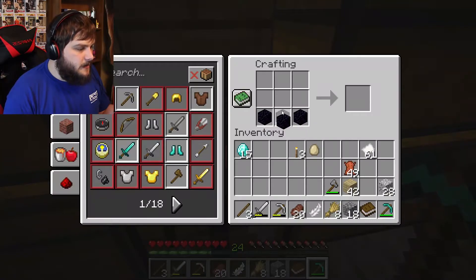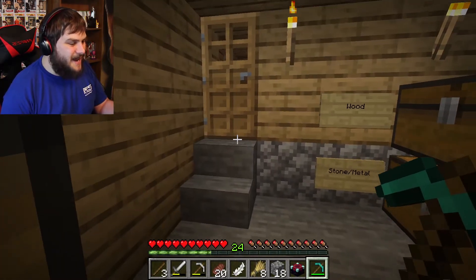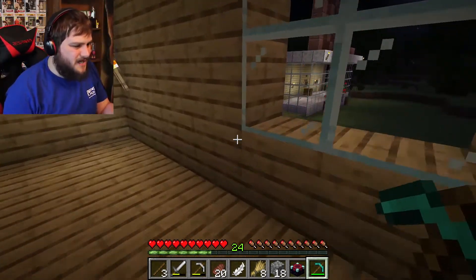Okay, I think I have everything I need now — one here, one here, and then the book on top. Yes! There it is! I have an enchanting table! No more will I be defenseless, for I have the power of the dark arts on my side!